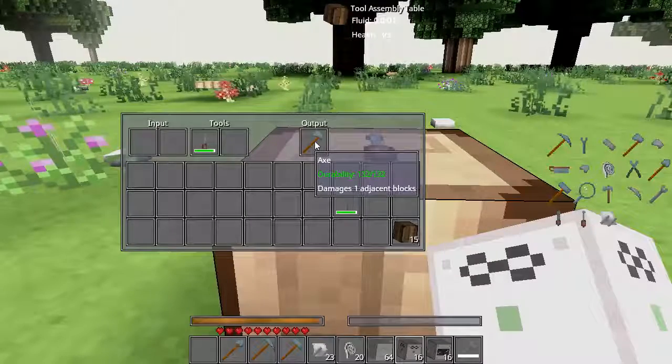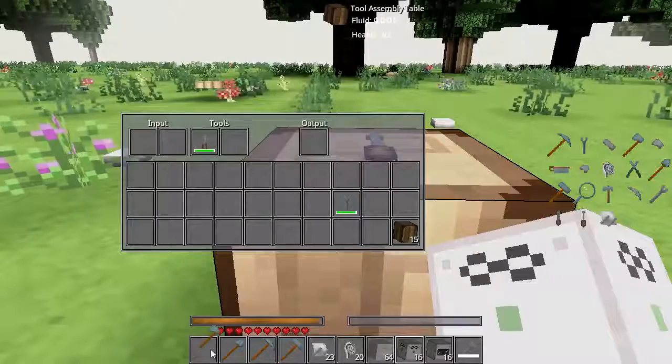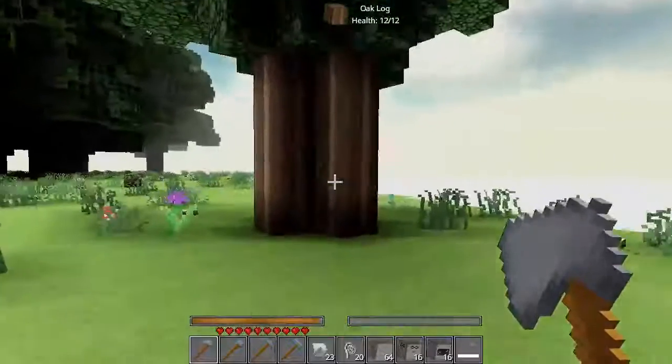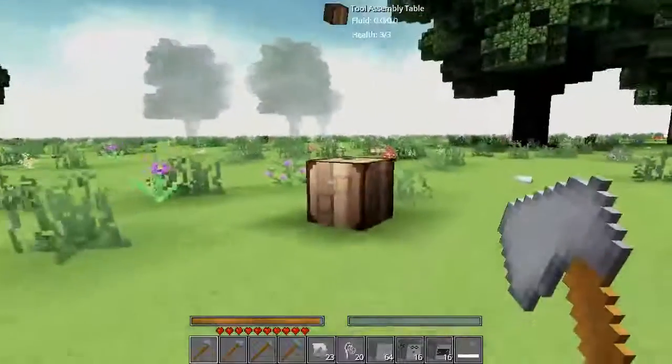Then we get our axe, which damages one adjacent block. This is all good, except it is not powered yet. So right now if we use it, say on this tree, it's only going to do that same block, just like we expected before.